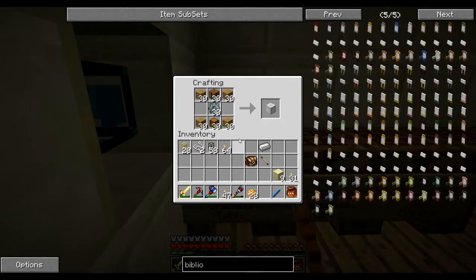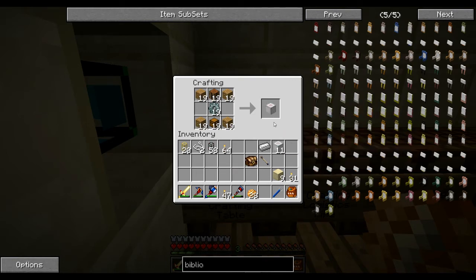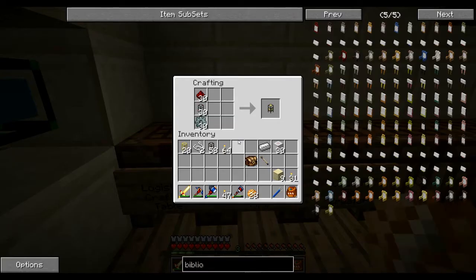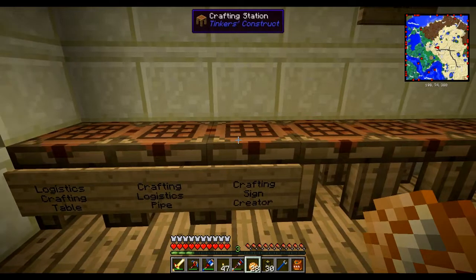The first thing we need to do any kind of crafting solution with logistics pipes is logistics crafting tables. Even though we've got like 30 of them here, I've got the recipe — just grab them all. And then the other part is crafting logistics pipes — they're just stone gears, basic pipes, and redstone. So I'll just grab all 30.